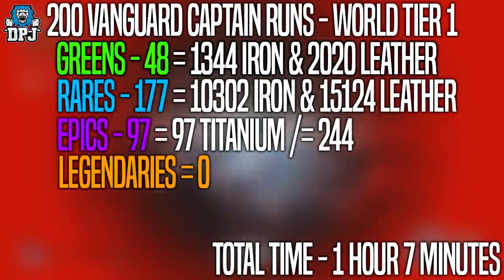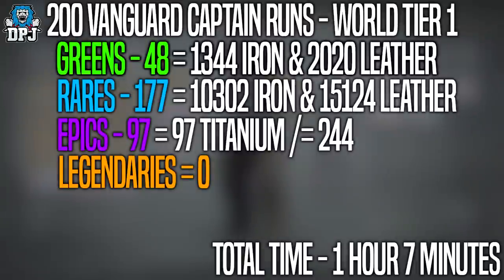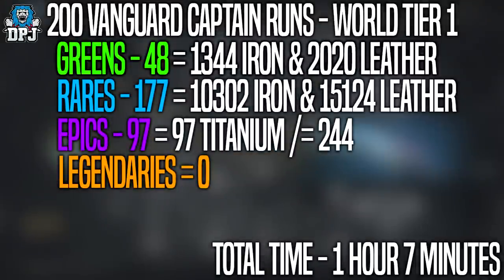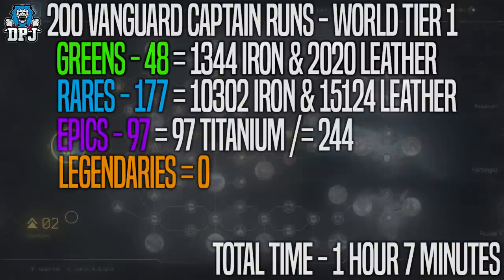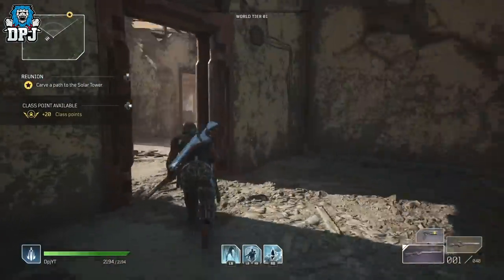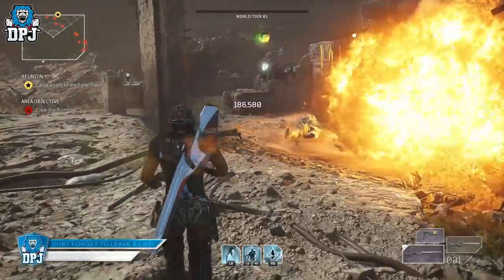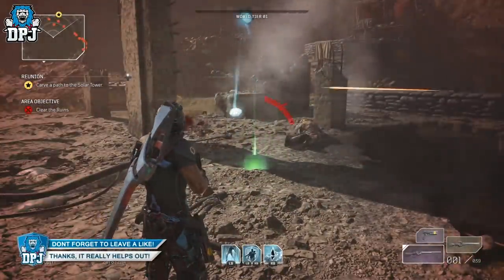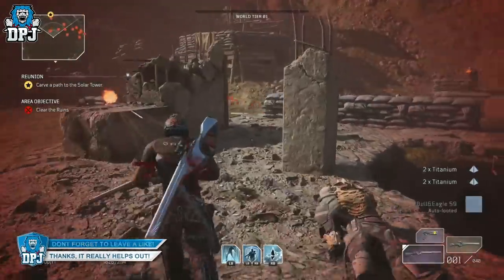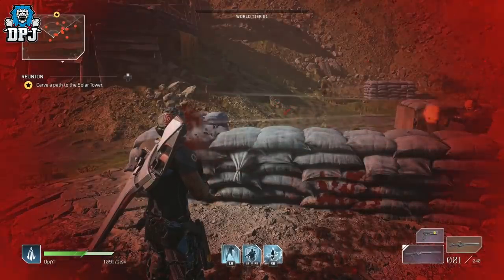But I will state legendaries do exist on world tier 1. Comparing the loot, it's clear that on a world tier 15 you get way more materials, way more epics, and we got one legendary on a world tier 15 against none here. I feel on a world tier 1 I could have gone for another 4 or 5 hours and still not gotten a single legendary. But do legendaries even exist in the loot pool on a world tier 1? I can confirm they do — even though they are crazy rare, it does indeed happen.